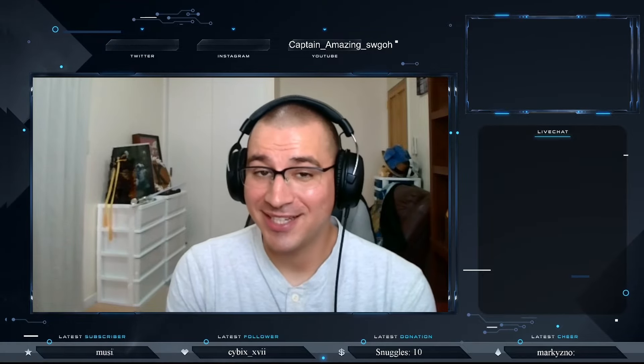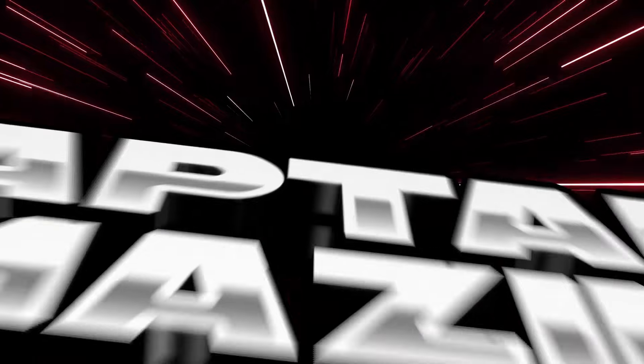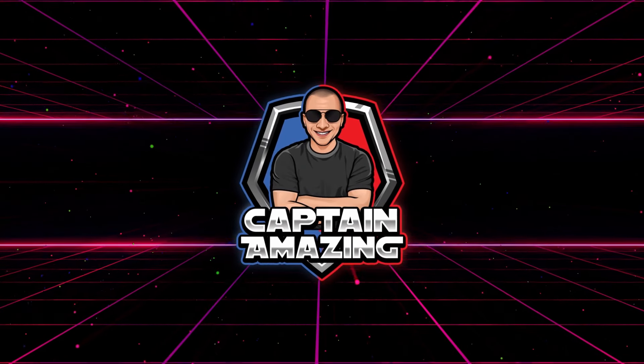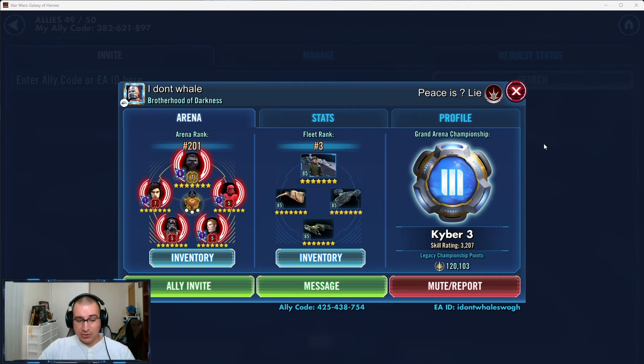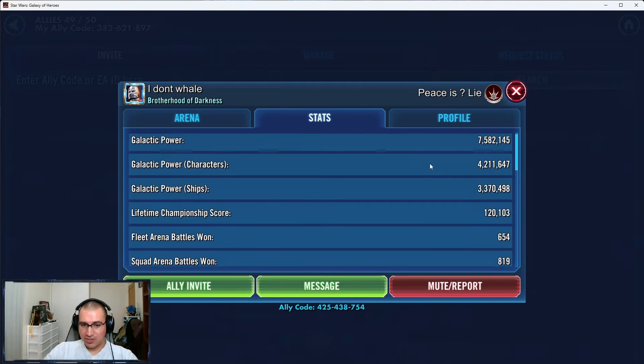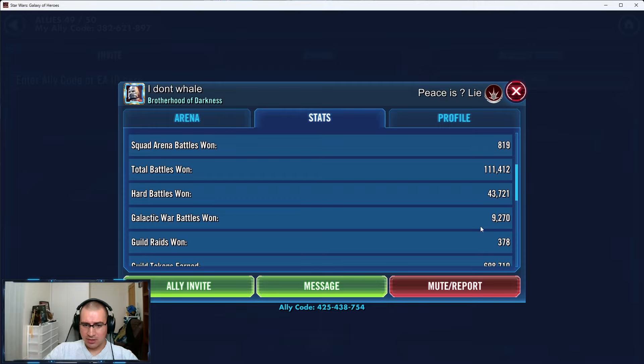Hey everyone, Captain Amazing here, and today we're going to do a roster review. Our roster review is with 'Peace is a Lie' — 7.5 million GP, 4.2 in characters, 3.3 in ships, a little over two years time played.